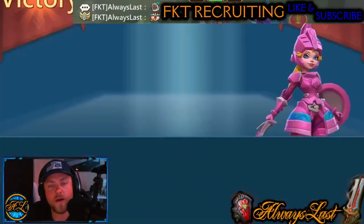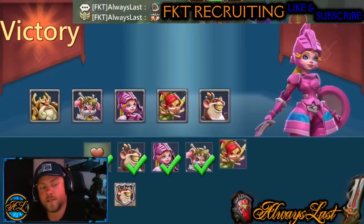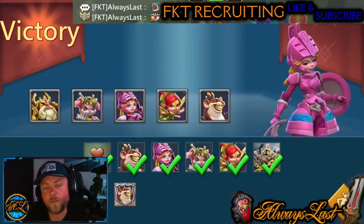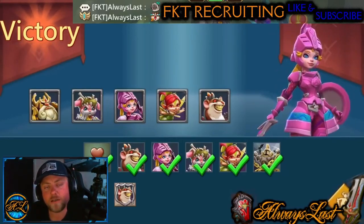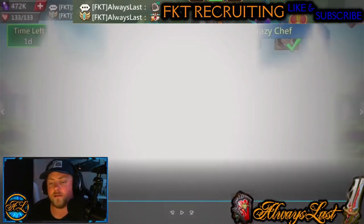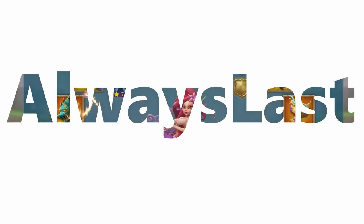We're making quick work of them — only got 10 seconds left, nine, eight, seven, and boom! Just before the time runs out you get that victory. So the team to use is Soul Forger, Child of Light, Rose Knight, Prima Donna, and Master Cook. Hit the like button, subscribe, and remember — you are always first because I am always last.